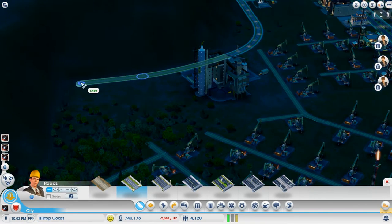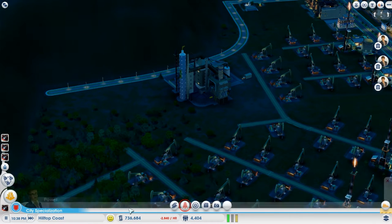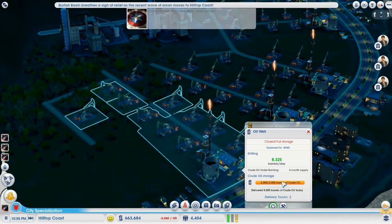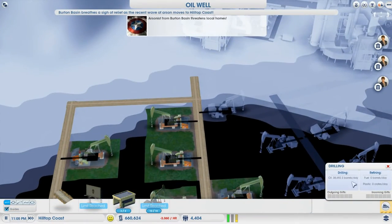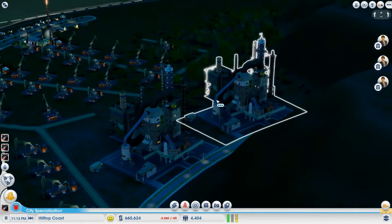Another comment I received: why am I putting all my residential right at the opening of the map? You're right, but at the same time I'm not too focused on residents here. As long as we have enough residents to employ our pumping stations, this is not going to be that type of town where we're focused on placement and parks. This is strictly a resource town. I appreciate everyone's feedback — I look at pretty much every comment I receive through my email.